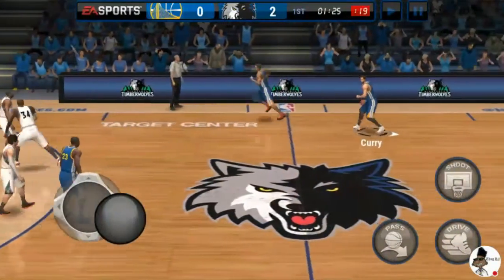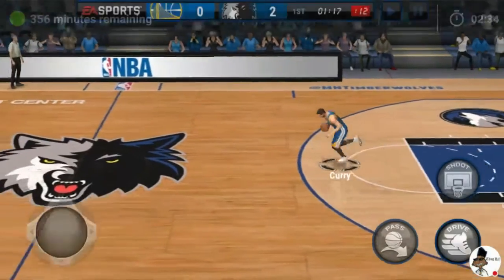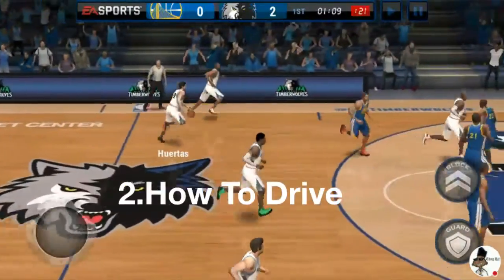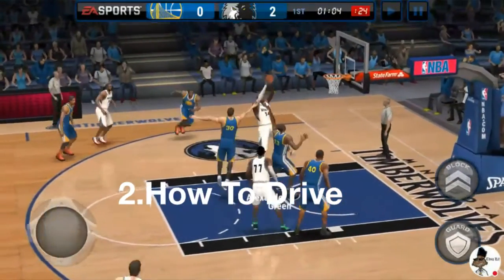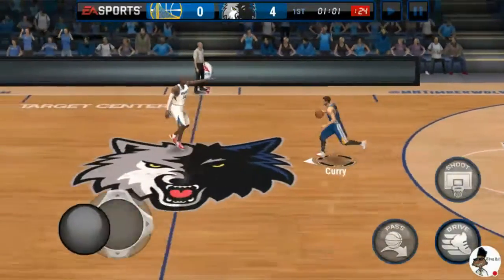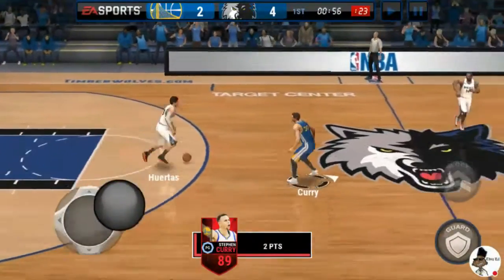Now I'm gonna take this way back. You hold the drive button and you can instantly just split the defense. I missed the dunk, but you see what I'm saying — you can split the defense and simply score. He's not really a drive person, but if you got a Kyrie you're definitely gonna make that every time. So you hold the drive button, go right past that playing guard, and you can make a layup. That's two free points in your pocket.